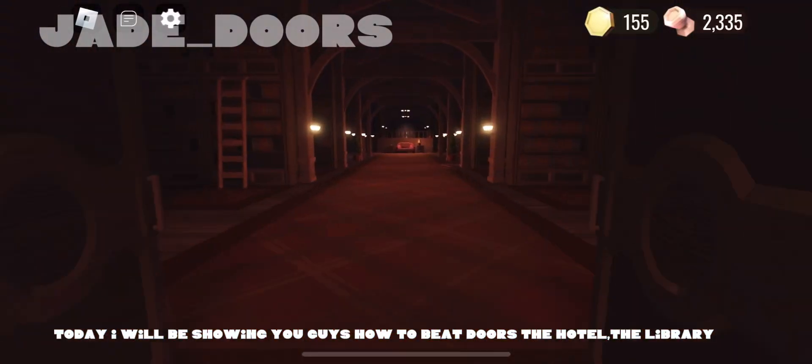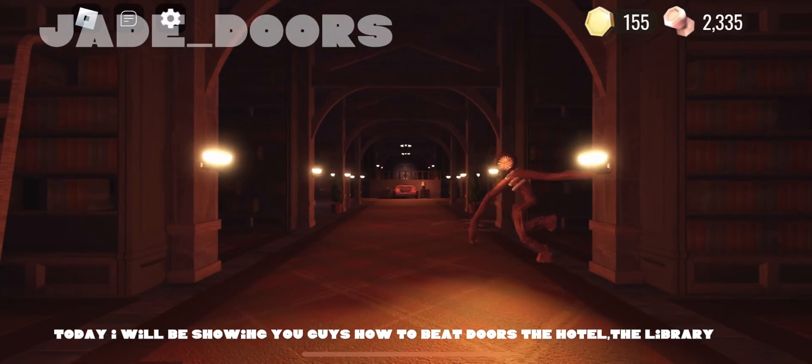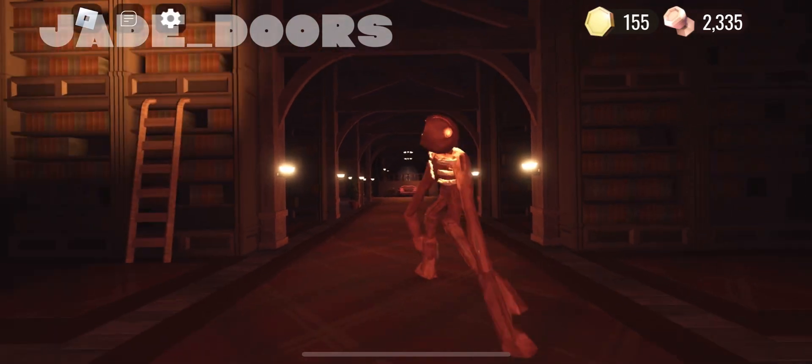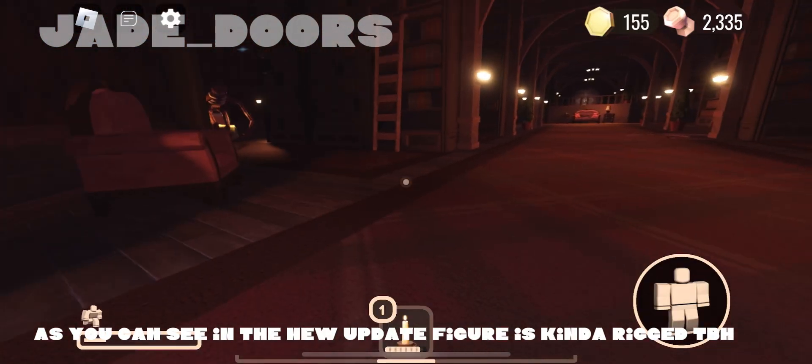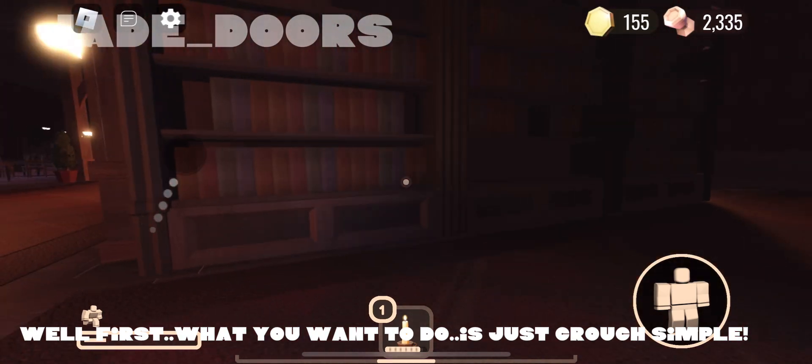Hello aliens, today I will be showing you guys how to beat Doors: the Hotel, the Library. As you can see in the new update, Figure is kinda rigged to be honest. Well, first what you want to do is just crouch — simple.